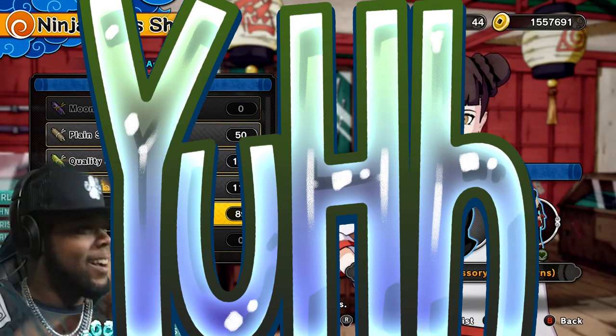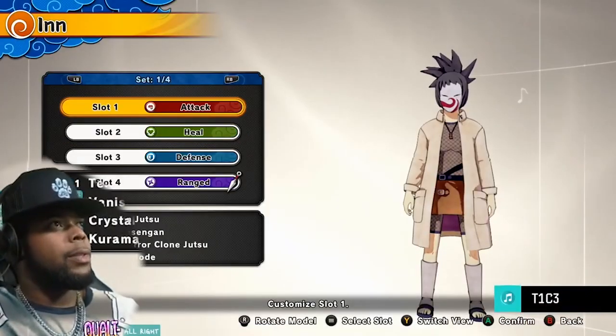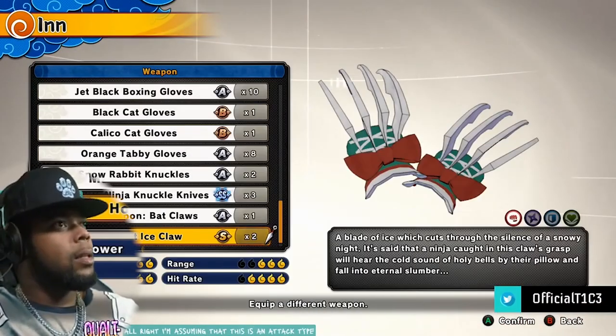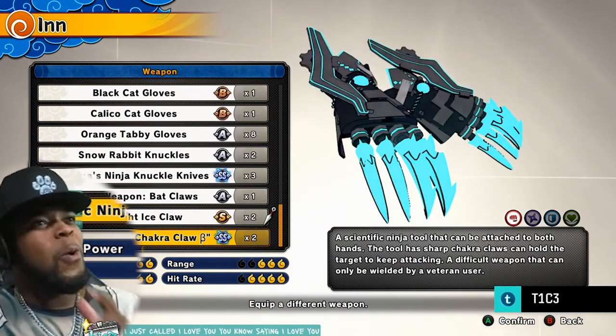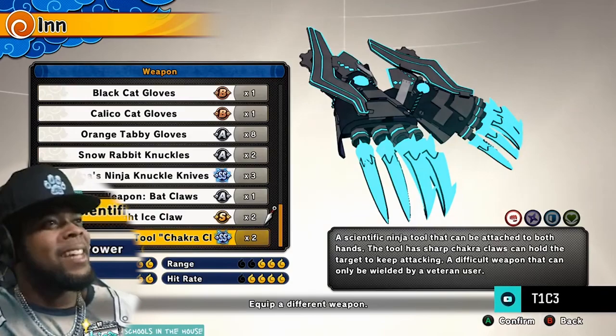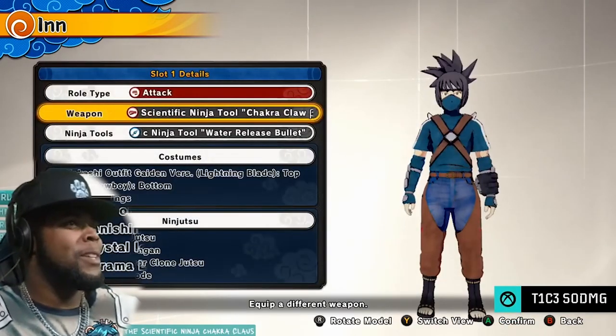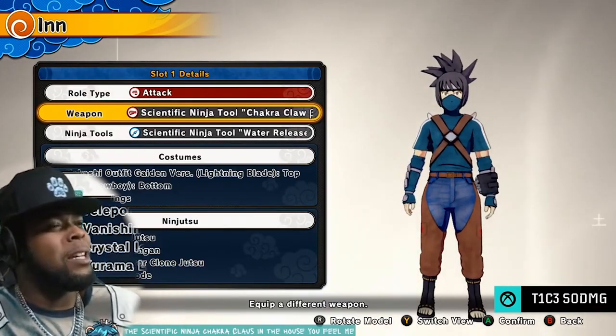Yo, we got the chocolate blade off rip, son! Off rip! Alright, I'm assuming that this is an attack type. Ice claws, I love you — but the tools are in the house, you know what I'm saying? The scientific ninja chakra claws are in the house, you feel me? And they gave me two of them — you guys want to trade?